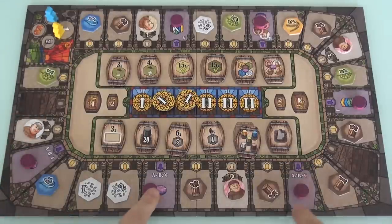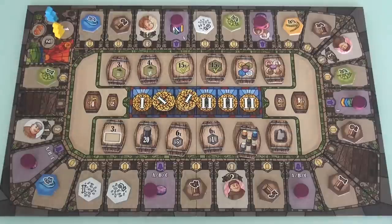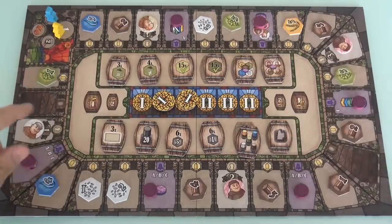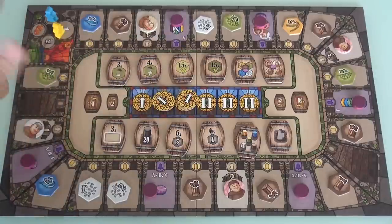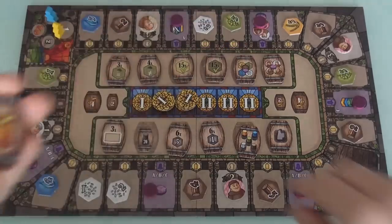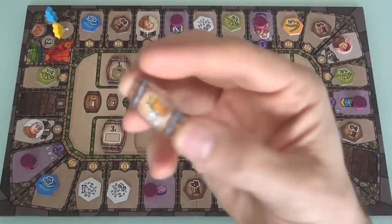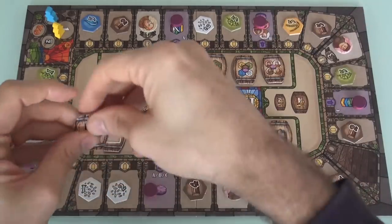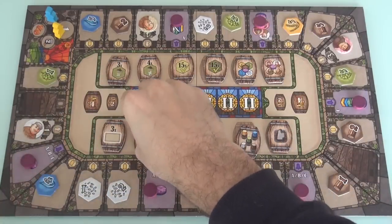Every round, four monks come out that we can recruit into our monastery. There are also these purple discs that represent our opportunity to harvest all of the resources that we are trying to tend. And then finally, as part of setup, there are 12 objectives — it's going to be the same 12 every time you play. The first player to complete a given objective scores four points, the second player could score two points, and past that, nobody cares about the third player to complete an objective.